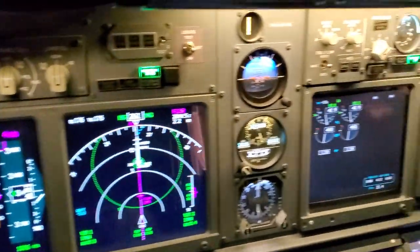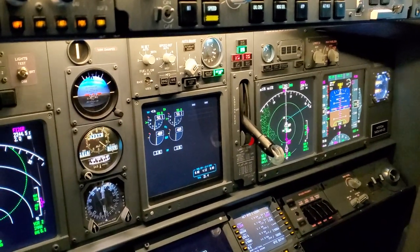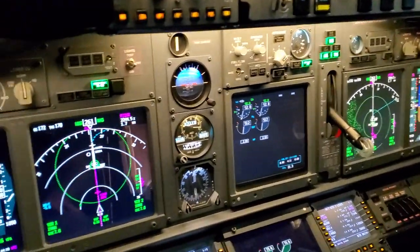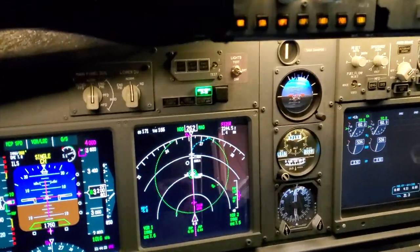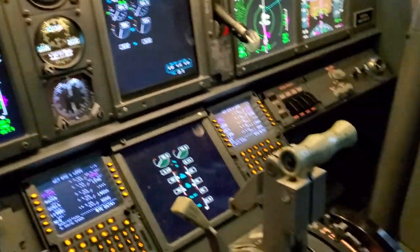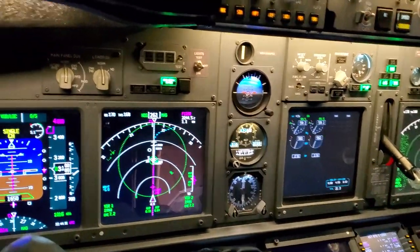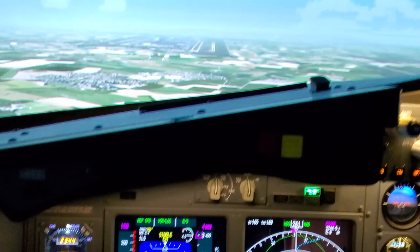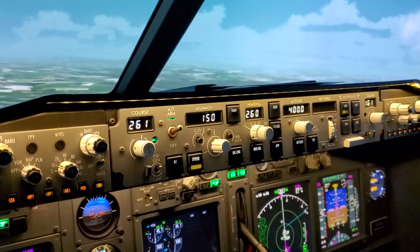Coming up on about five miles. We'll go ahead and get the gear down. Nose gear down and locked, three gear down and locked. Auto brake set three, speed brake armed, gear is down and locked, flaps set 30. We'll set our V-ref for five over ref. Let me see if the command will let us do an auto land — just not going to let us do an auto land.